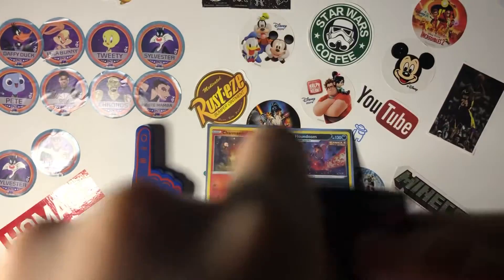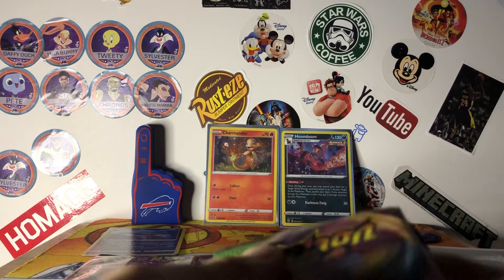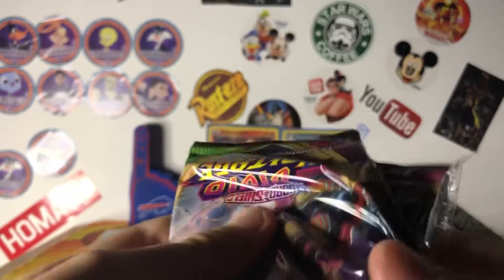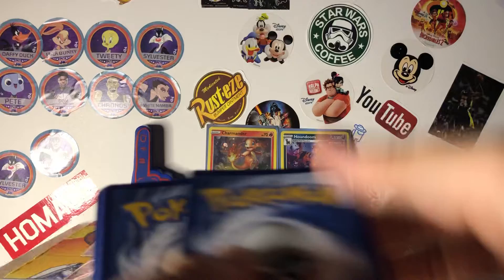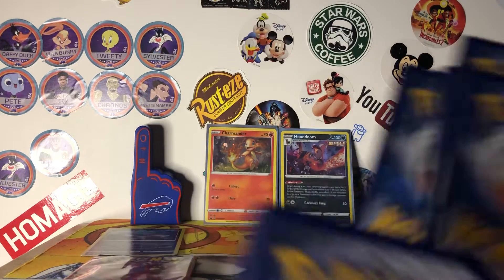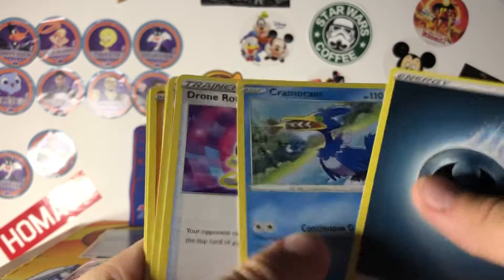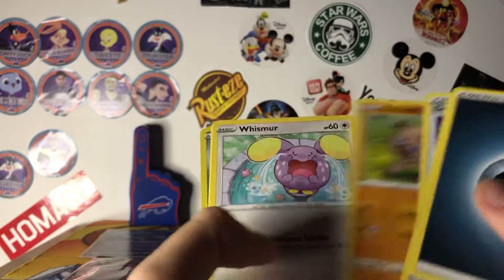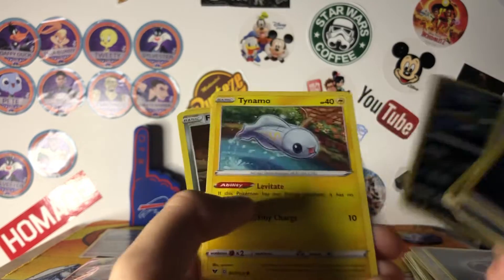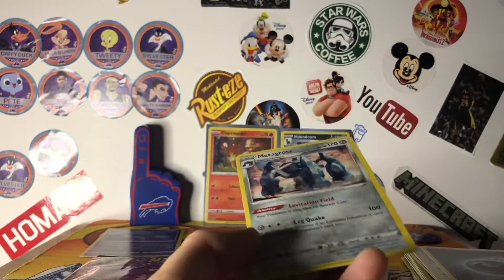Hopefully we can get the Pikachu in the Vivid Voltage pack. Another green code card. Come on. Dark Energy, Cramorant, Drone Rotom, Swoobat, Voltorb, Rockruff, Whimser, Trubbish, Tynemo. Reverse Ferrisseed. And Metagross, Regular Rare.